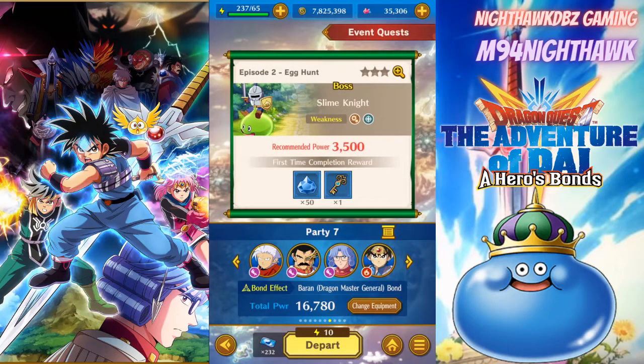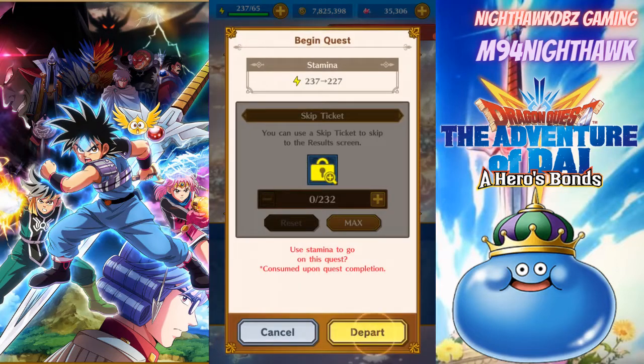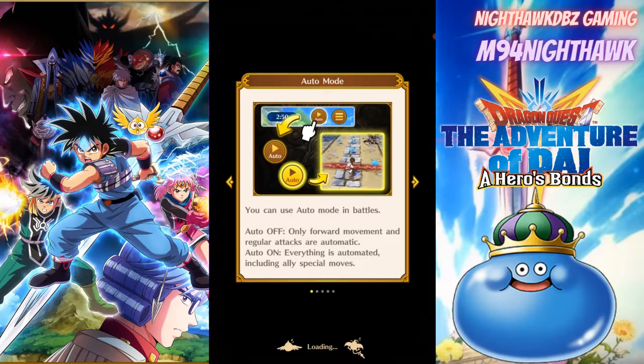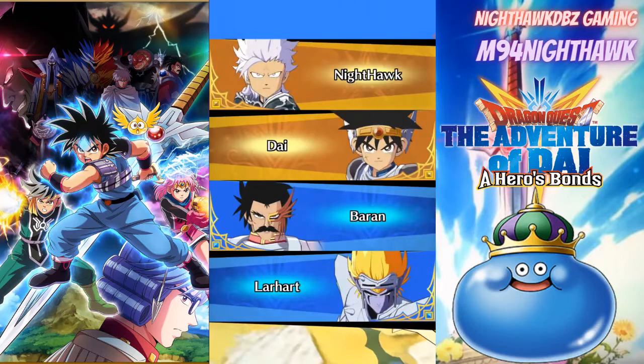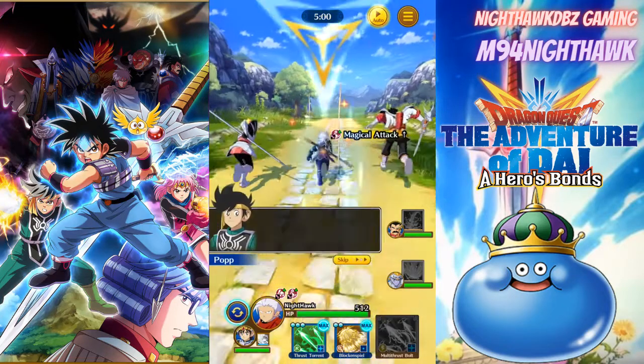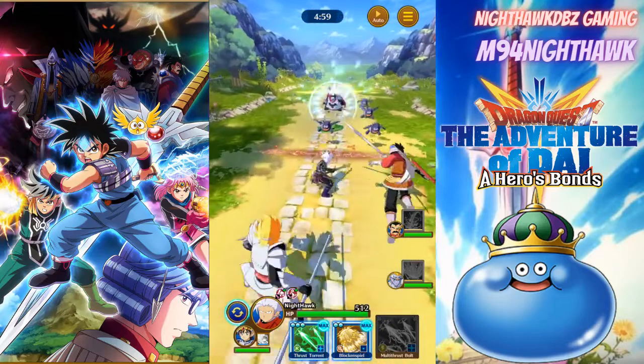Let's go grab that now. I don't know what team I'm going to run — it kind of doesn't really matter. I'll run this team, why not. I've been working on leveling up a lot of my characters. Right now that's my highest team with 17,000 power. We're not going to turn on auto — we're going to do the event.